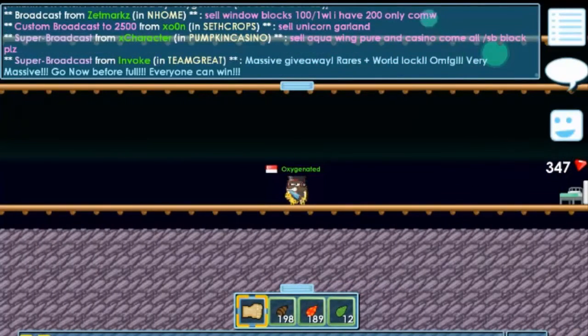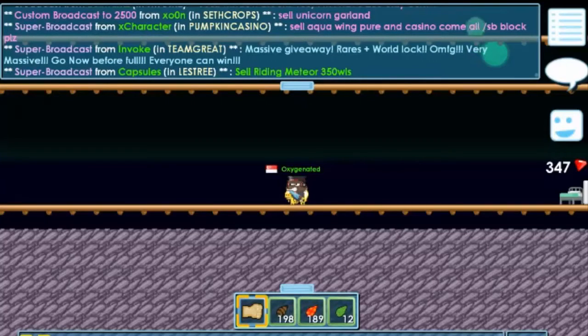Wall locks are the main economy in Growtopia. They are used for buying stuff, as you can see.